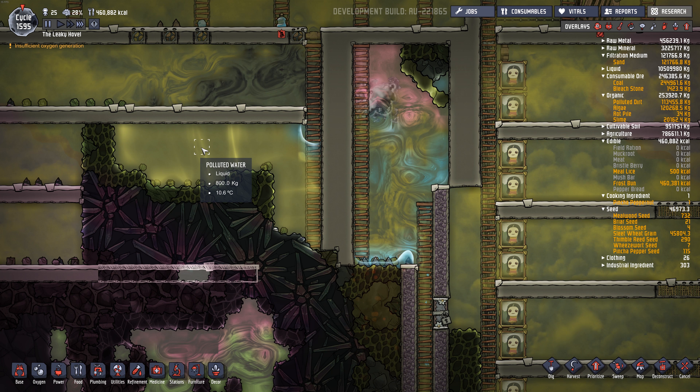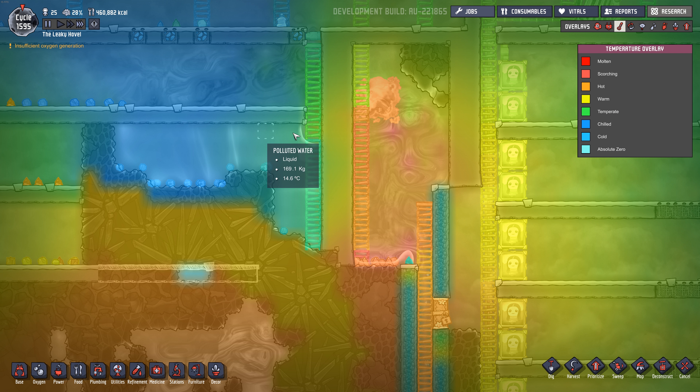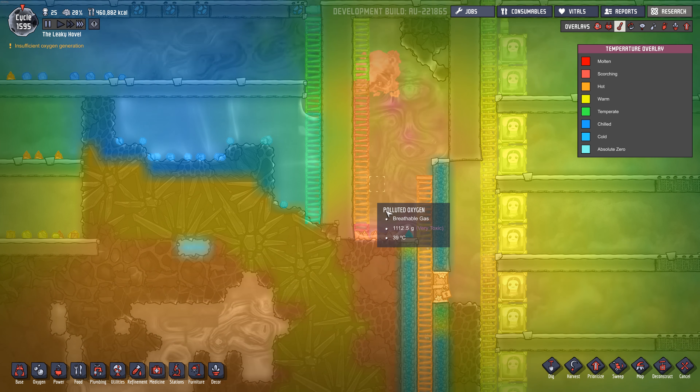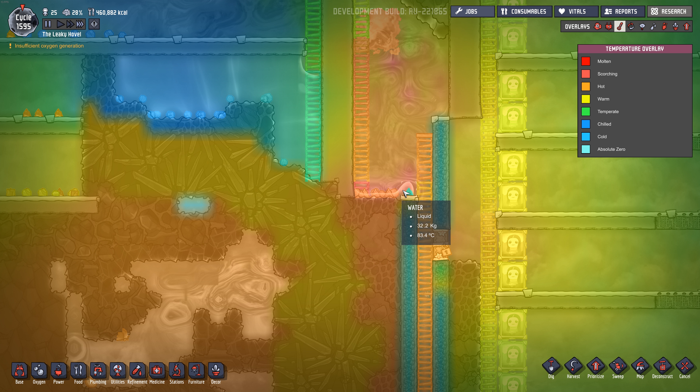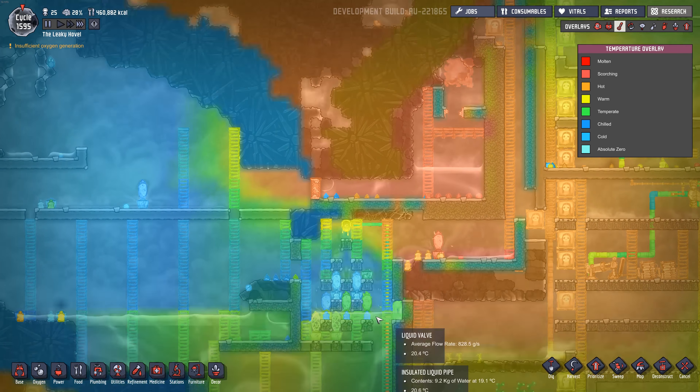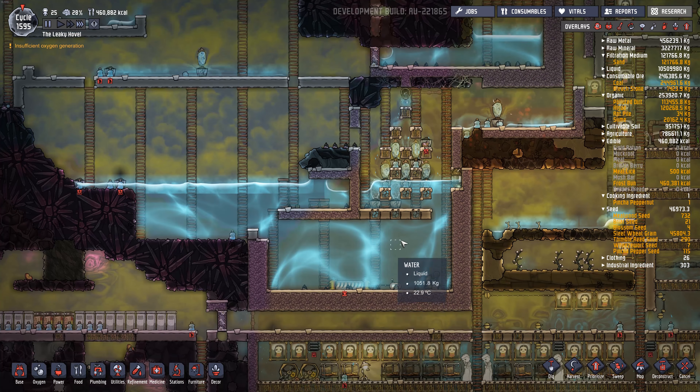I've been trying to sweep as I dig just to keep the lag down. So this area is pretty clean. I've been putting in storage containers. And I found another natural gas geyser here — I've been letting it vent in here, so we've got forty kilograms per square. Lots of natural gas.